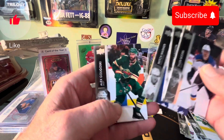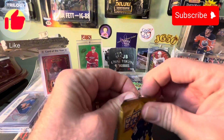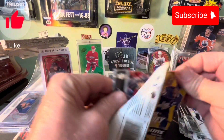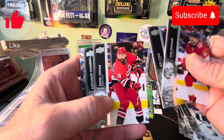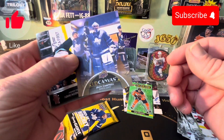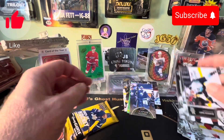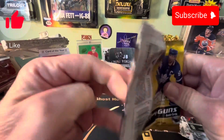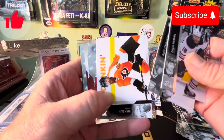Mitch Marner — there we go. These blasters have been pretty loaded. We got a canvas though — Jack Campbell. It's like every one of these packs, it's like a hot coffee box — you get something. This makes these exclusives a pretty good deal.